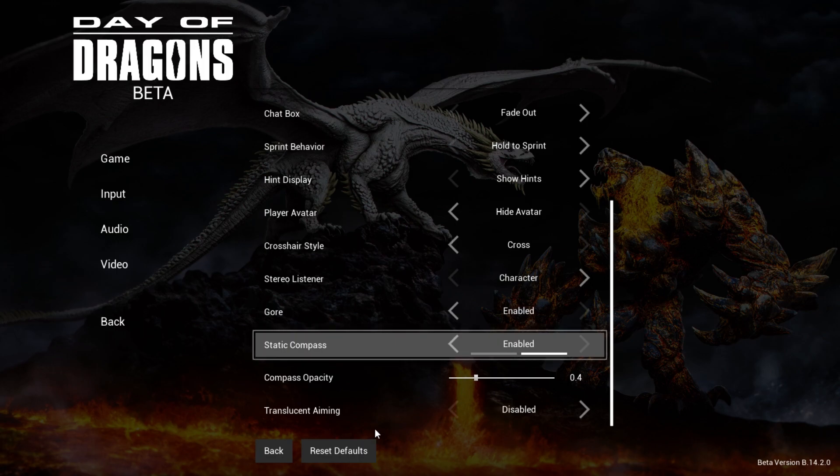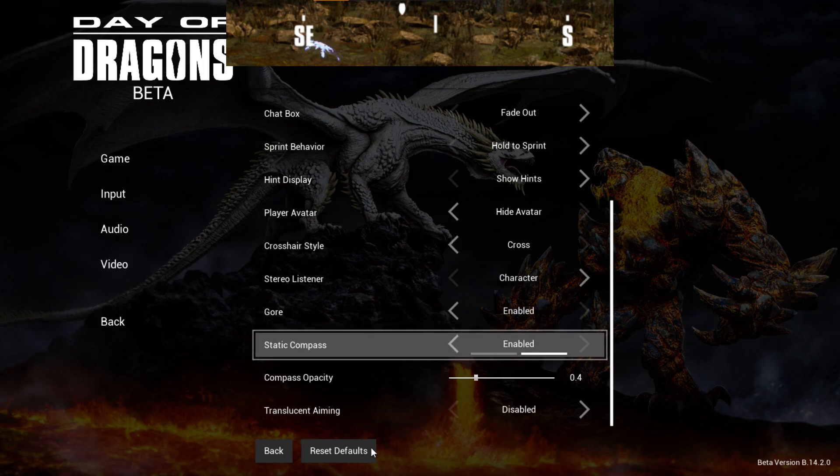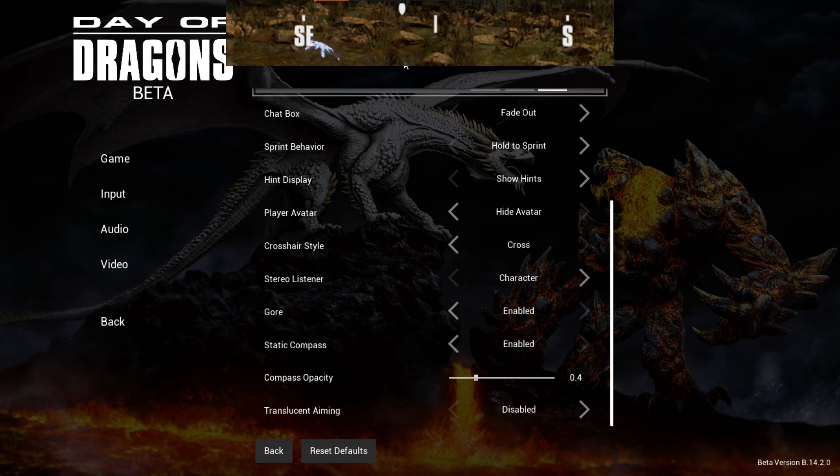You can also enable the static compass. In your character panel there is a compass on the top of your screen, but with static compass enabled, you don't need to go into your character panel to see it — because it will always be shown at the top of your screen.